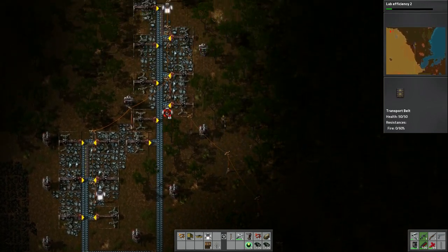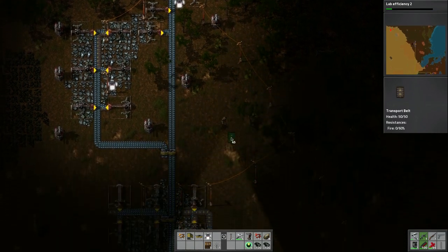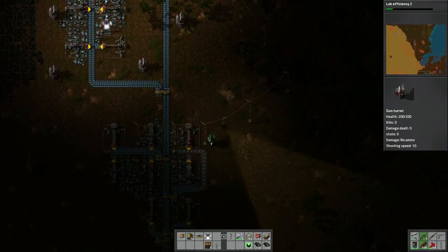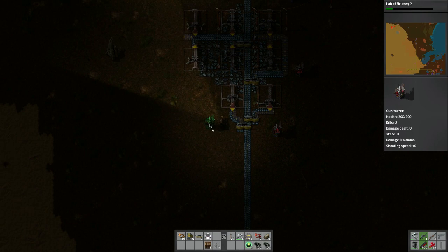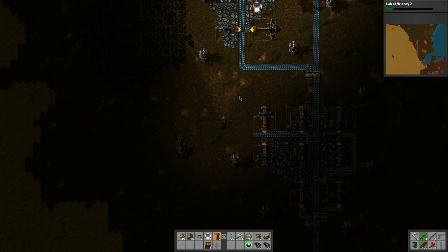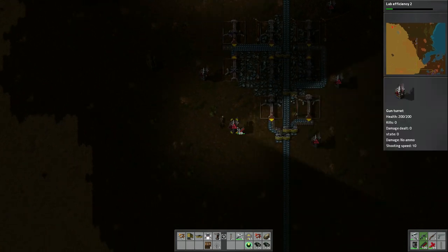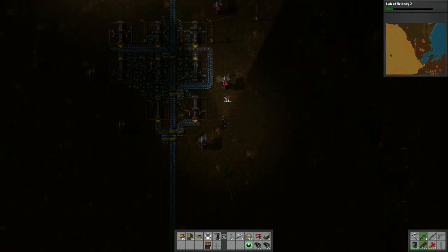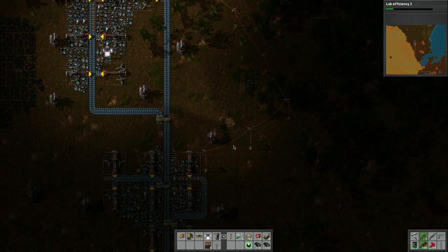Looks like we got defenses set up. Probably the best thing now would be to build walls all the way around — down to here, round and back up — so these don't get attacked. With that in mind let's place some turrets here: one, two, three. This is probably unnecessary but I don't like being caught with my pants down so to speak. It wouldn't surprise me if without these turrets I'd be attacked and lose all this stuff, so putting in defenses is a-okay.